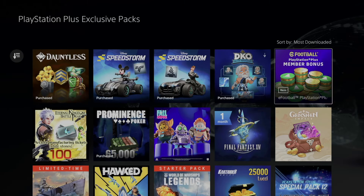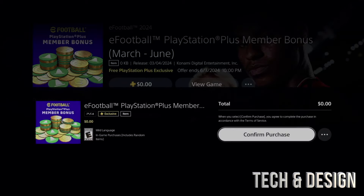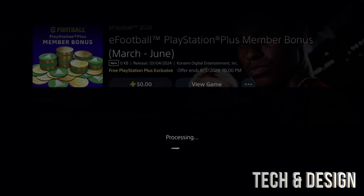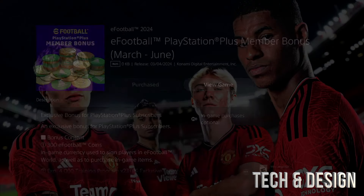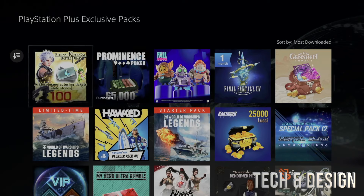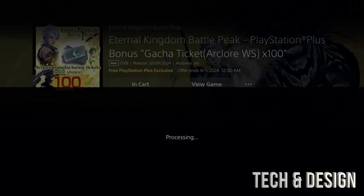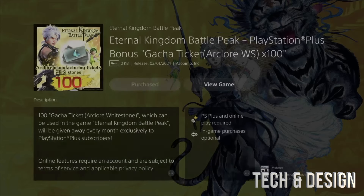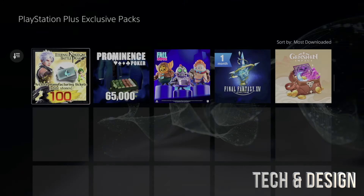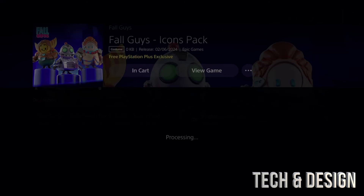Next up we have eFootball, so let's go right into it. We're going to add it on and confirm that purchase. Once done, you can go back or even start up the game — it's your choice. I'd suggest looking through every single one of these, seeing what makes sense to you, and adding it on. Whatever doesn't make sense, don't bother. Next we've got Fall Guys — we'll do the exact same thing.